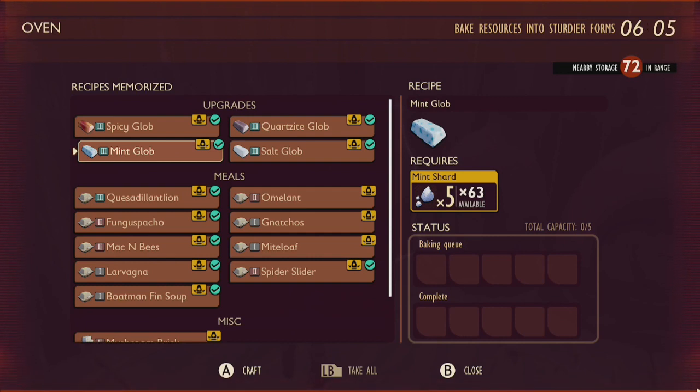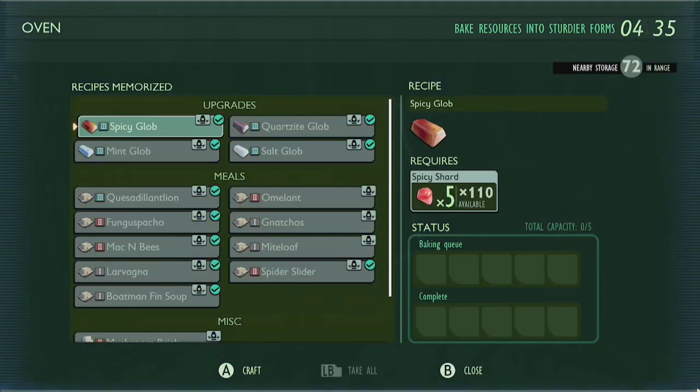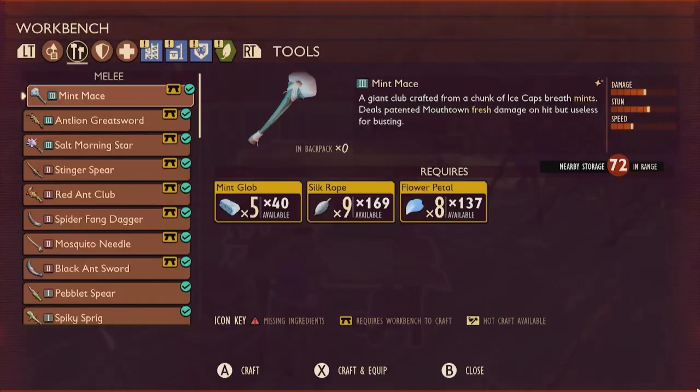Once unlocked, you'll be able to craft mint and spicy globs in the oven, and at a workbench you'll be able to craft a mythically mighty mint mace for yourself.